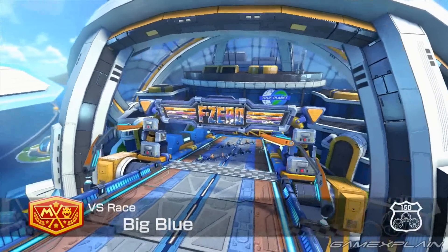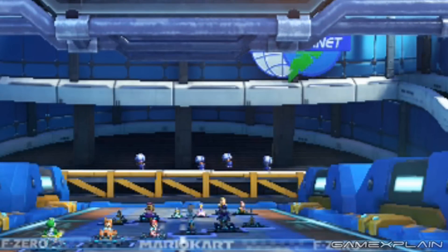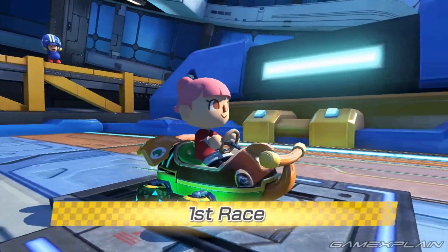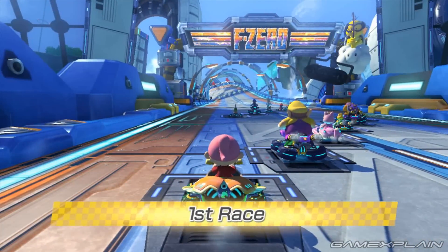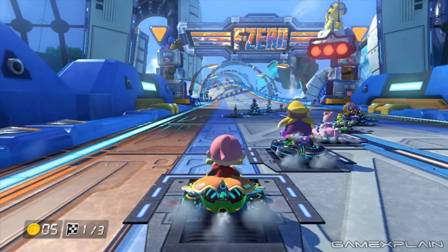The rest of the starting line is mostly future tech with little reference to anything else. However, we can see that Toads are behind the racers in their own racing helmets. They don't seem to be doing anything in particular, though perhaps they're a group of mechanics. Another neat detail is the holographic line that marks the start, which reads out both Mario Kart and F-Zero. The race itself takes place entirely in anti-gravity, with it being a point-to-point race like Rainbow Road 64 and Mount Wario.